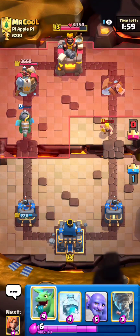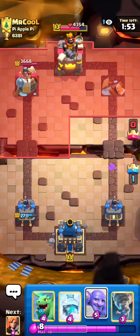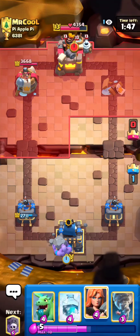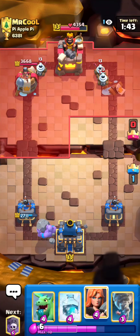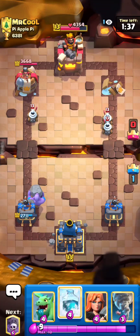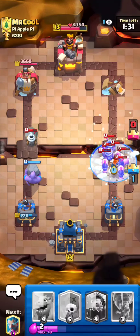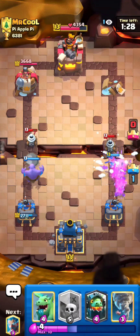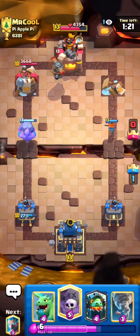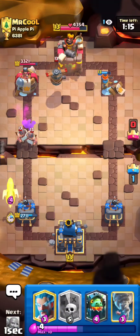We're just gonna sit here — we're probably at the exact same elixir. Bowler down low. He's probably gonna go royal hogs on the right and I'll freeze it and then valk, because there's really nothing he can do to break through at this point. You can't give up a tower that early. In a matchup like this he definitely has a good chance of beating me even with all the splash damage I have. He has elite barbarians — I'll NATO out last second. He'll get some damage there but I'm honestly not worried because now I know the rest of his deck — he has an elite barbarians spam type of deck. I don't think he's ever gonna break through.